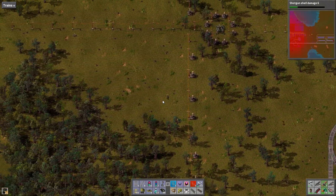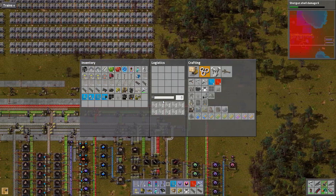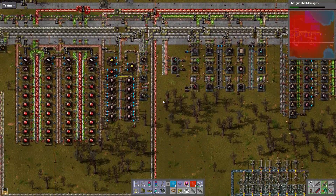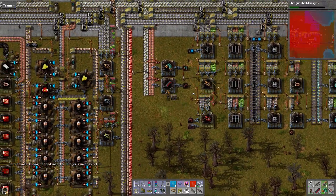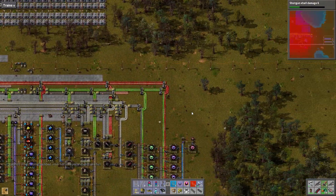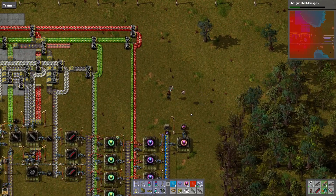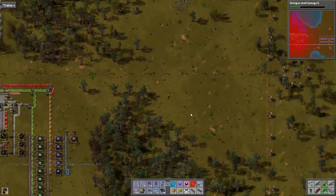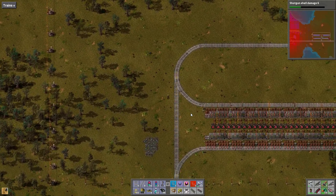Ooh, that was spooky music — sounds like something bad has happened. I need more red inserters. Let's go down and get some red inserters. Hey dudes, come on, why are you guys running away from me? There we go, you're gonna run all that way. Something's wonky with the way this is programmed.